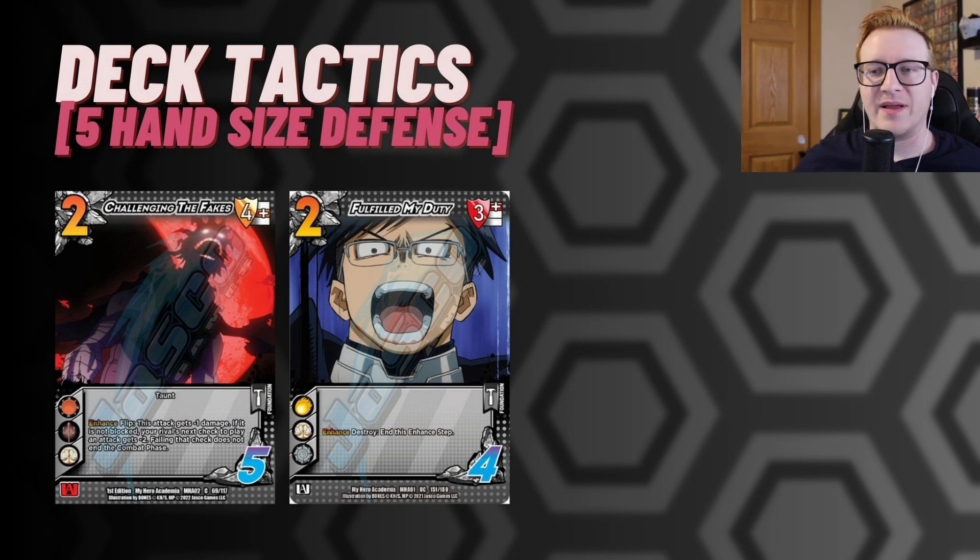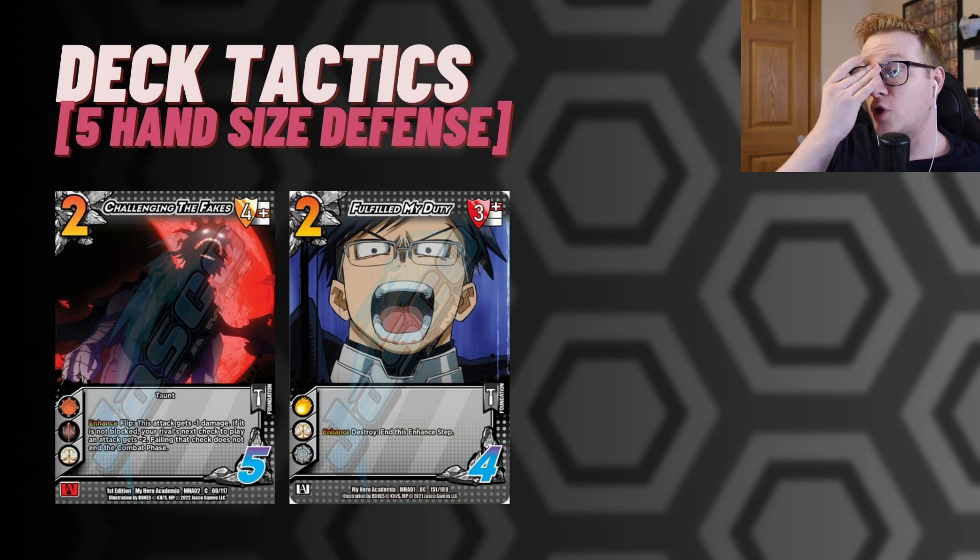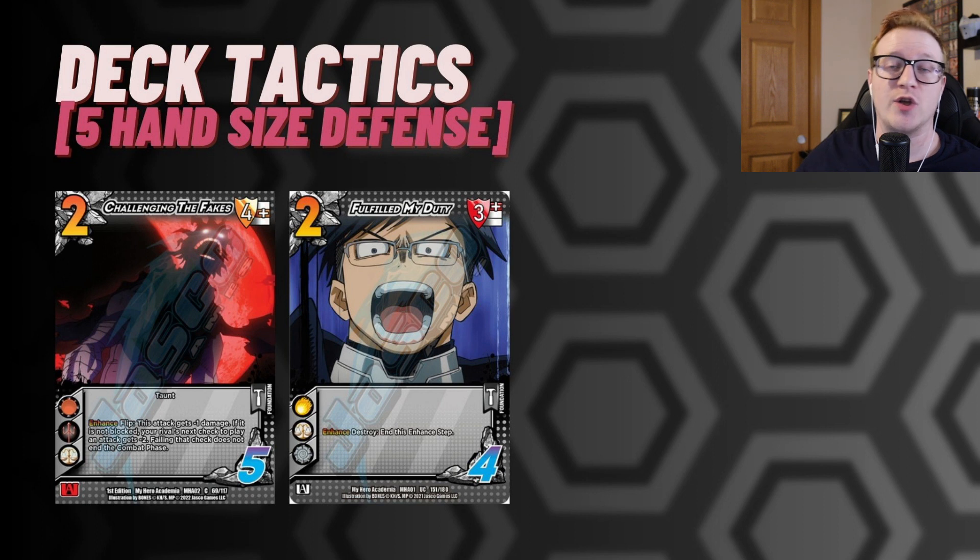And lastly, one of the big things that this deck gets to do is it's got 34 health — the third most health in the entire game. Cards like Challenging the Fakes and Fulfill My Duty let us utilize not blocking, not being forced to have every card in your hand be defensive. We're going to utilize our board and our health total in order to stop our opponent — either Fulfilling My Duty and stopping their enhanced step, or Challenging the Fakes and saying they essentially have breaker 2 whenever we feel like it.